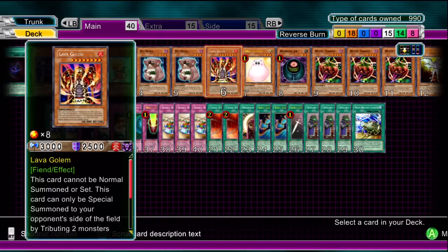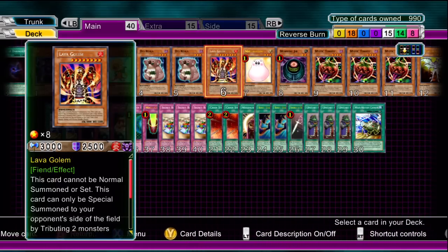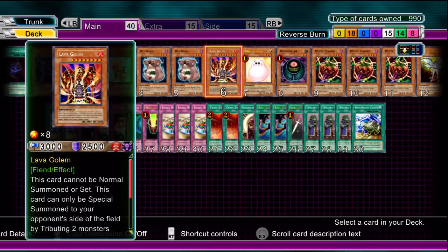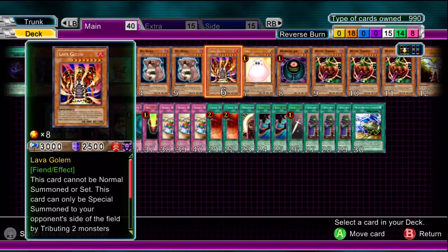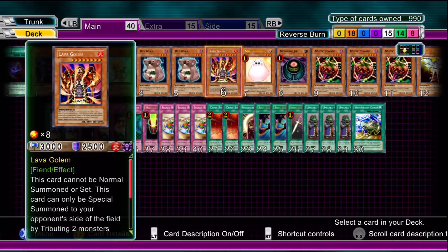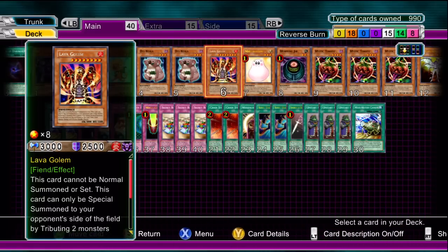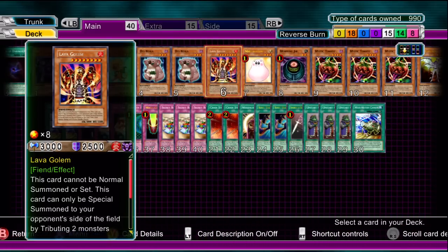A Lava Golem now. You can use the usual circumstance of locking them down, use the Lava Golem and just let the burn damage happen, or you can keep it in your hand until you really need it. Say if you've got a real tough situation against the opponent — like they've got Prime Material Dragon out or Jinzo — it's mainly to consume their cards so they can't stop you doing what you need to do. Very, very handy. And obviously as long as it lasts one turn, it's going to do 1000 damage.